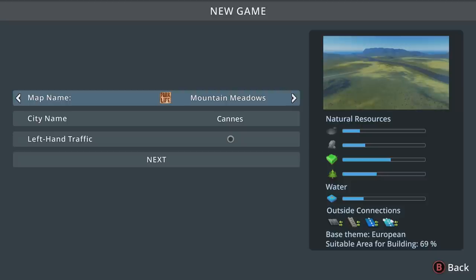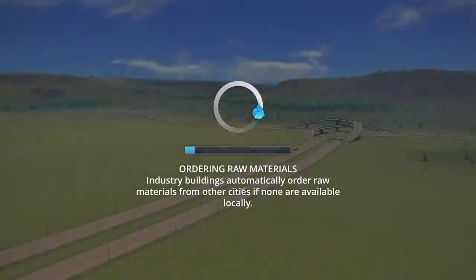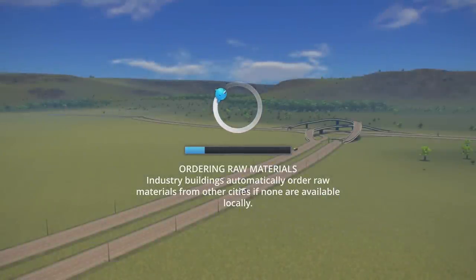For this one I'm going to be using one of the Park Life maps called Mountain Meadows. We'll just take the default name, use right-hand traffic because that's what I'm used to, and the only thing I'm going to change is I'm going to turn off the day-night cycle so that it's always day — it's going to be a little bit easier to see. We're going to do everything else default: no mods, no cheats, just vanilla gameplay.